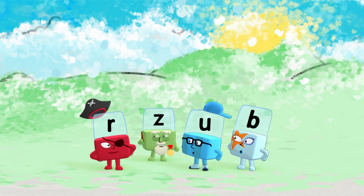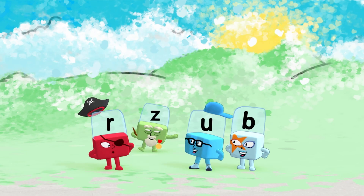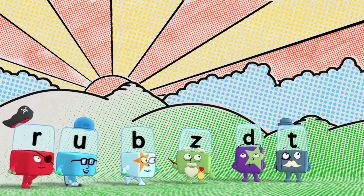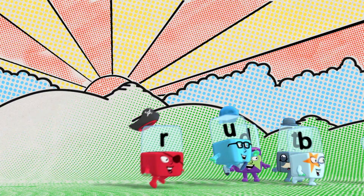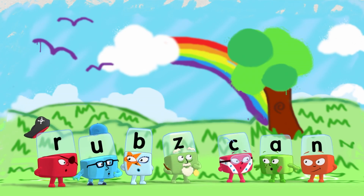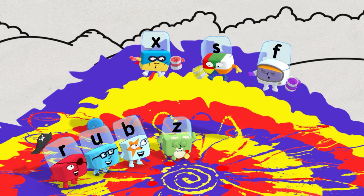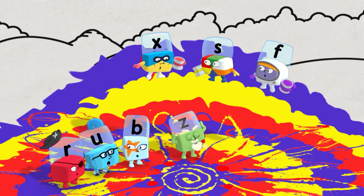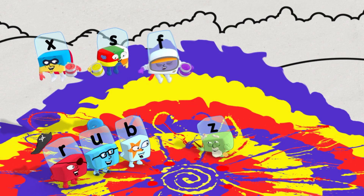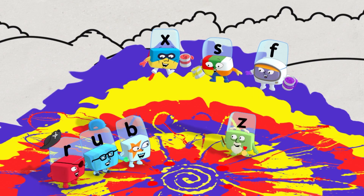Zero things here. Good work, Alpha Blocks. Now let's check over there. All present and correct. Was this like that before? Sort of. Zzz... zoom-ing zebras. What have you done? It's amazing. It's got zip, it's got zap, it's got zing, it's got zoom. Top marks, Alpha Blocks. You like it then?